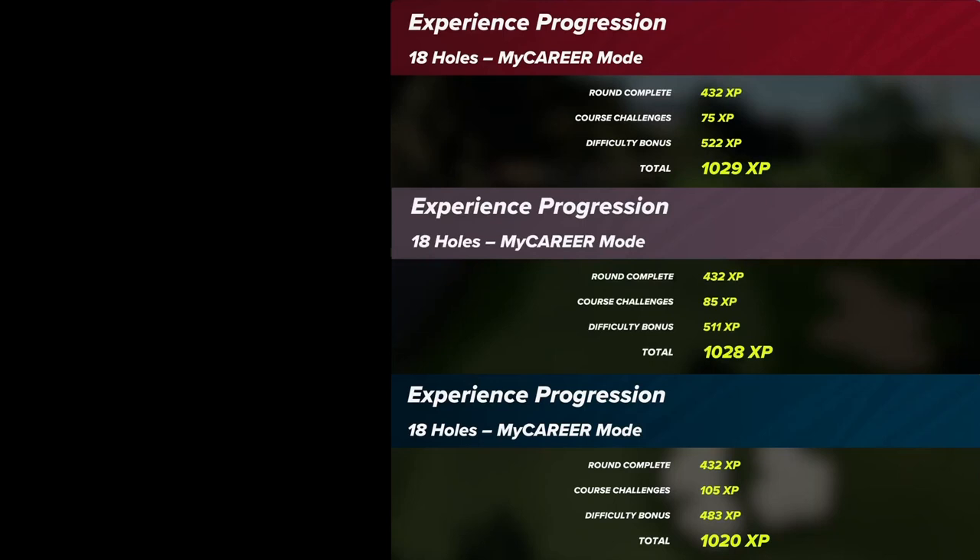My recommendation: stick to pro-am difficulty if you're on the grind. Even at amateur difficulty you can consistently shoot low and get around a thousand XP every round plus competition bonuses. If you can consistently shoot better than minus six on master difficulty, go there. Stay away from pro difficulty — the drop-off is very extreme if you play poorly. Pro-am is forgiving because you can bounce back easily on those settings. Hope this helps — leave questions in the comments, like and subscribe for more tip videos, and grind it out.